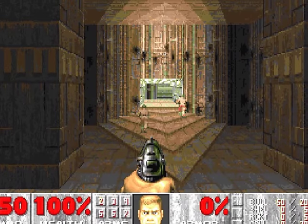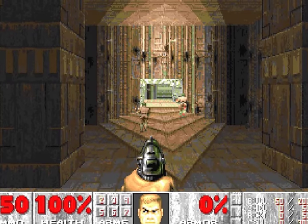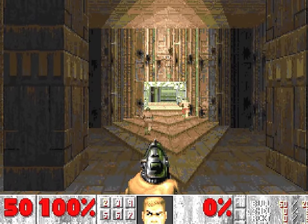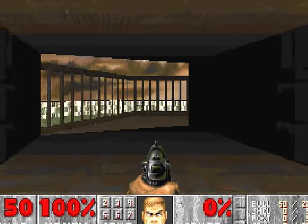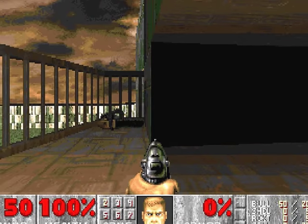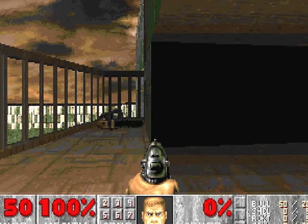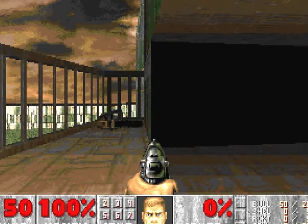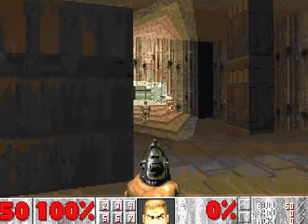So we have these two zombies giving their backs to us, so it's definitely an easy kill. Just reverse move. If I'm not mistaken, there is a chainsaw which, as soon as you grab it, will alert them. So I'm just gonna start shooting them.